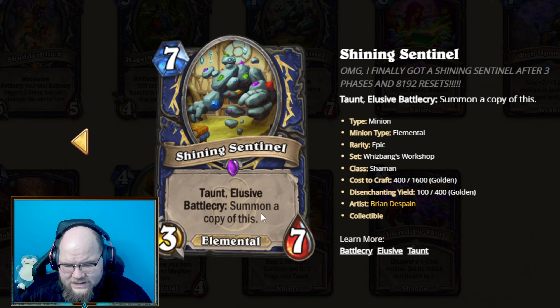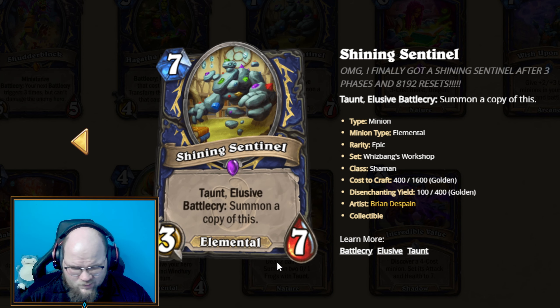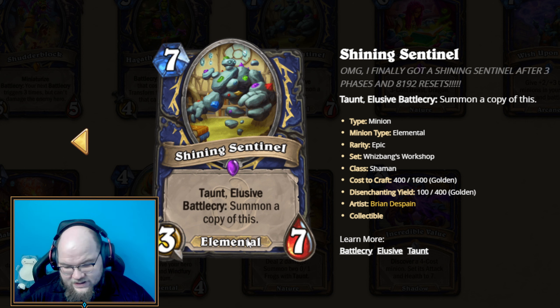Its Battlecry summons a copy of itself, which means 7 mana for 6/14 in stats with Taunt that also can't be dealt with by spells. So it should either have to be answered by a board wipe or via minions, which is a lot of health to push through.